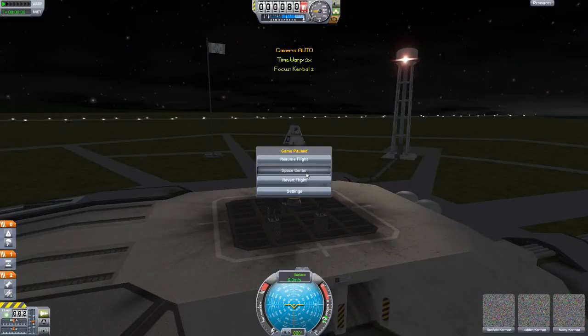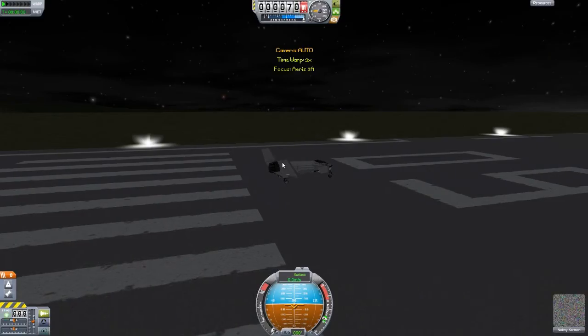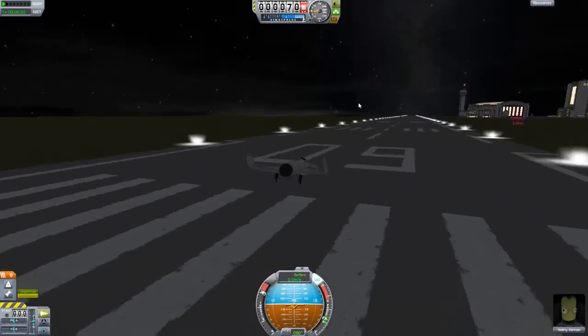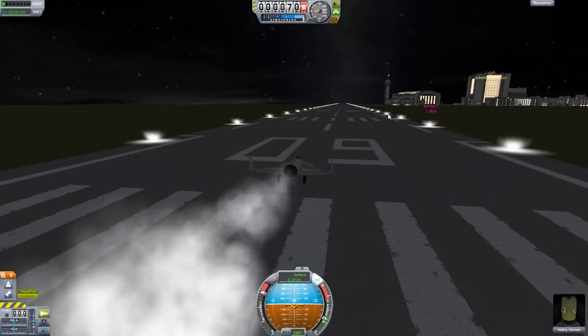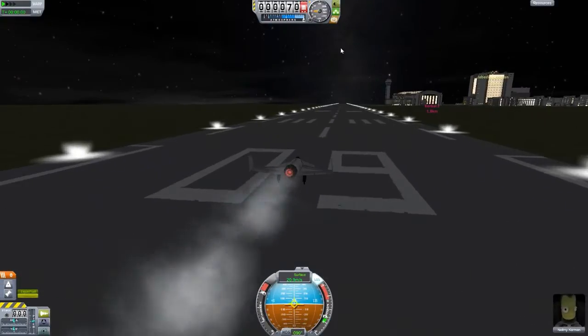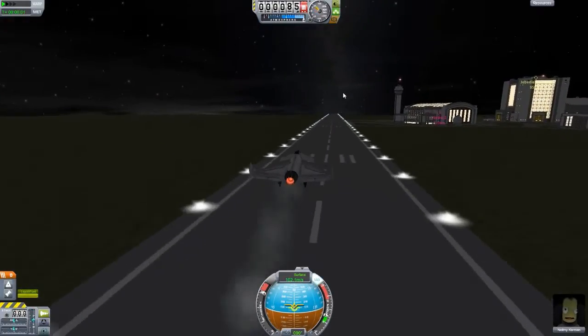I want to take a look at something here. Let's head back to the space center and go to a plane I have stationed on the runway. I'm actually curious - I wasn't paying enough attention on the launch - I want to see at what altitude the lights actually become visible. Brakes off, there we go, and we are up and away.